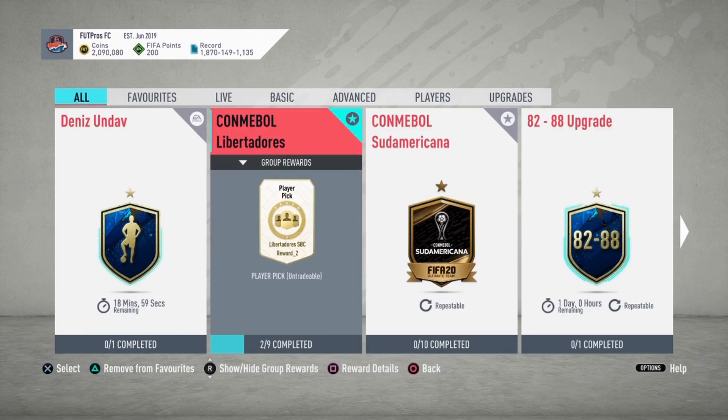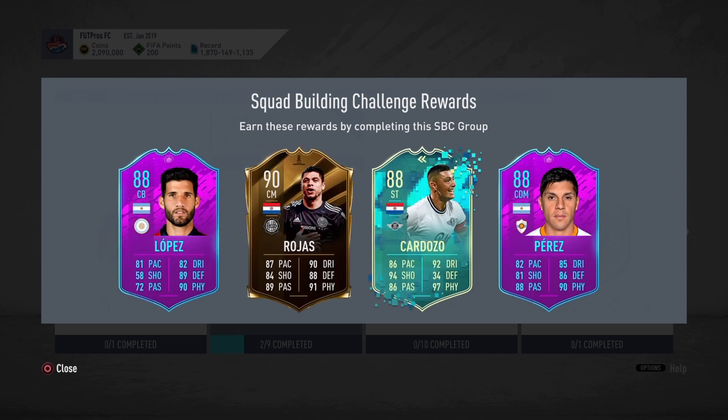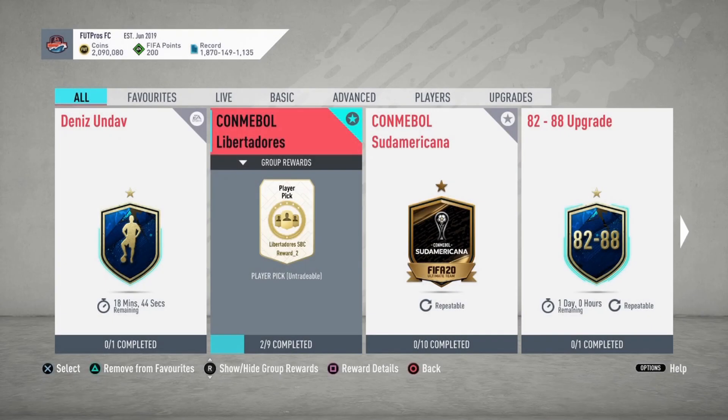They also added — I actually did them the other day but I'm not going to review them — the Libertadores added that 90-rated Rojas from Olympia Paraguay, and he looks like a beast. I'm not going to add another 5-star weak foot player. But today we are focusing on the main man, Romero. Let's get on to the review.